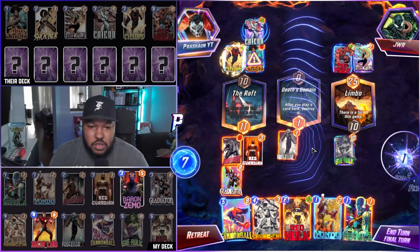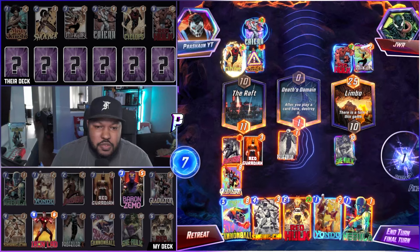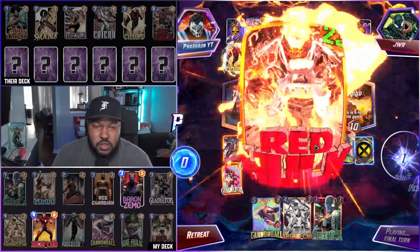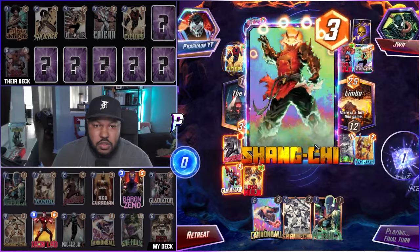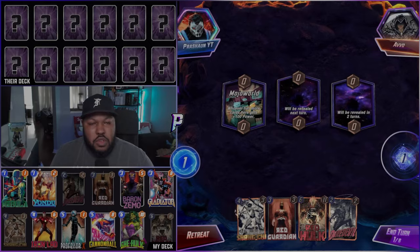Final turn. I don't know — what do we do here? Did we go Red Hulk? Red Hulk. They did have a Shang-Chi — so we could have played anything else. We could have played Cannonball on one. We have Shang-Chi, Red Guardian, Red Hulk, and Daredevil.